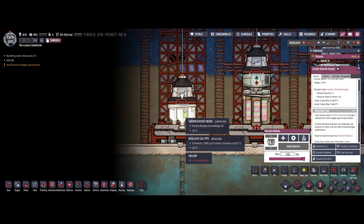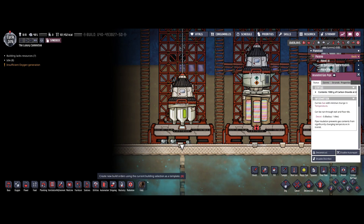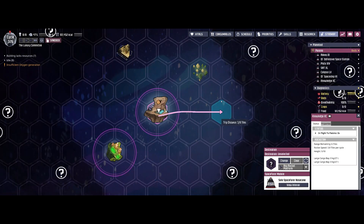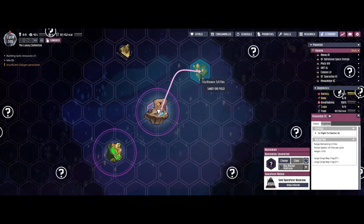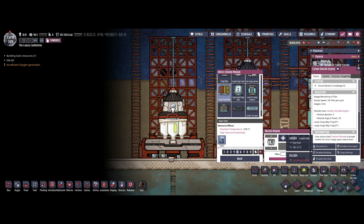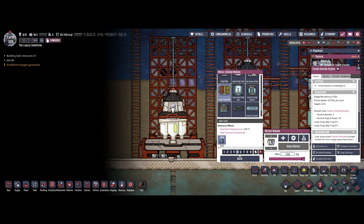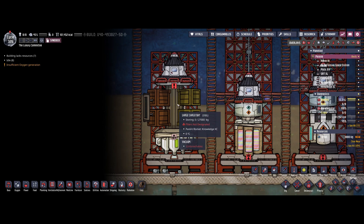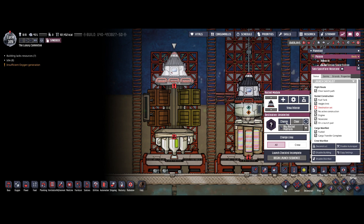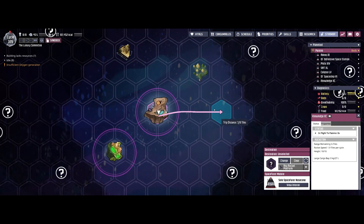On the very left we have the carbon dioxide engine. It consumes carbon dioxide and provides a range of six — so the trip distance would be six tiles. Realistically, if you want to go back you can only go three tiles with that engine. One important mechanic: it doesn't matter how many modules you have on your engine. I added a large cargo bay and the range is still six tiles — no change there.